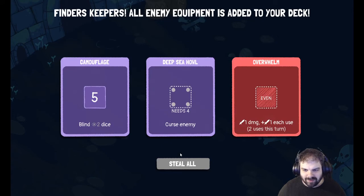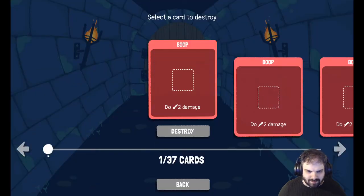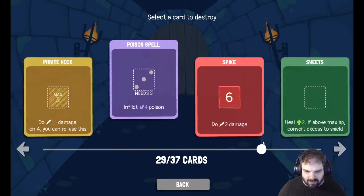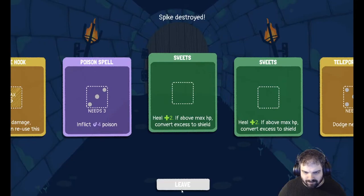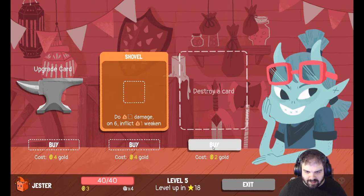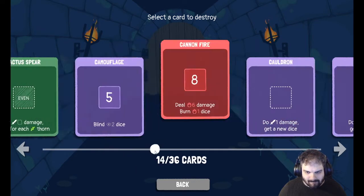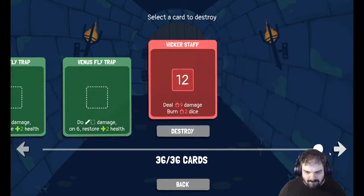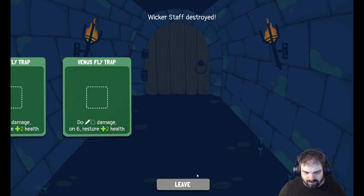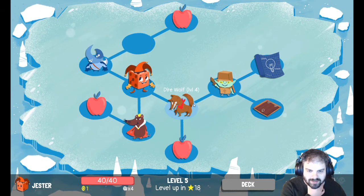We're up to level five though. I'll heal up on low health. I am going to get rid of my final spike. I can pay to destroy a card here too — I think I might get rid of wicker staff. I've got to be lucky if I don't have to put in at least three dice into that.